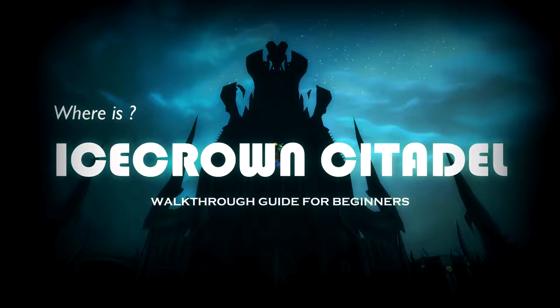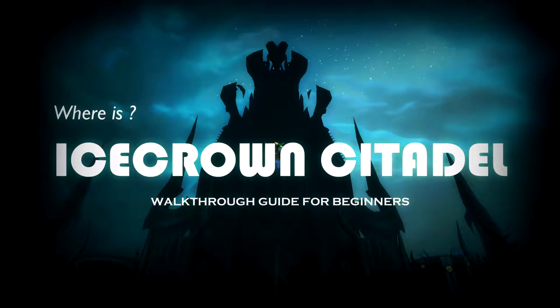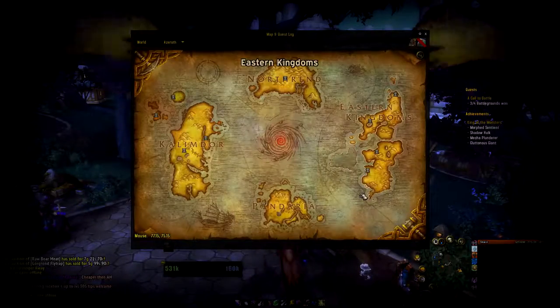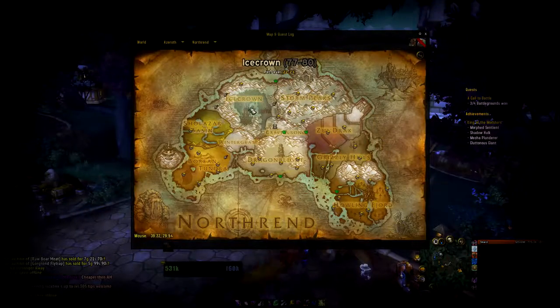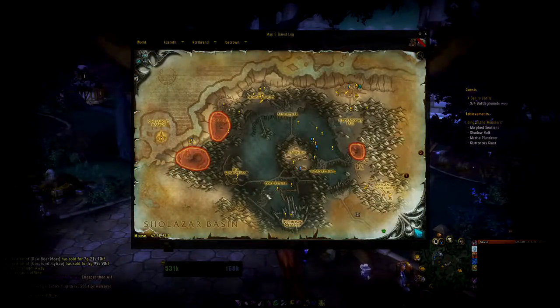Hello guys, this is SKWIN and today I will show you the Icecrown Citadel location. To get there you need to go to Icecrown, which is located in Northrend. In this area you will find his army and fight the Lich King himself.